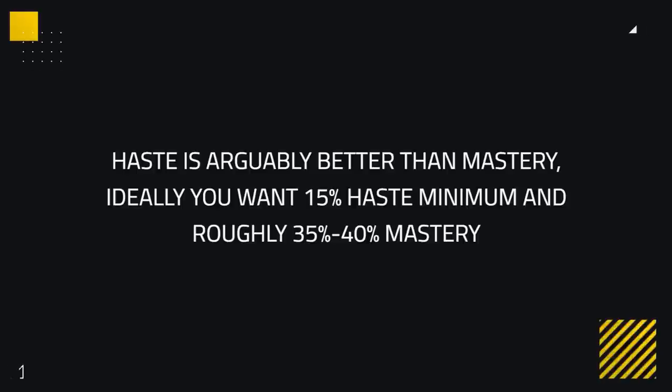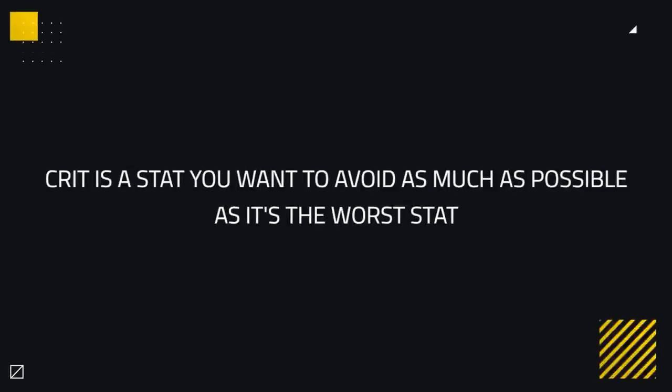Ideally, you want a minimum of 15% Haste and roughly 35-40% Mastery. This leaves us with Crit, being a stat you want to avoid, as it's the worst stat for a Retribution Paladin and Crit value is significantly lower in Arena.